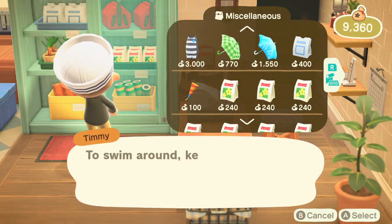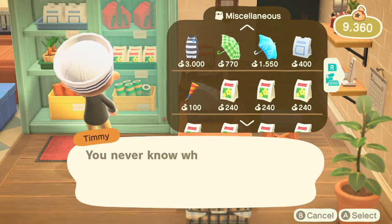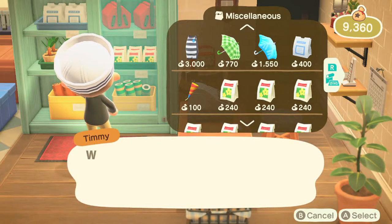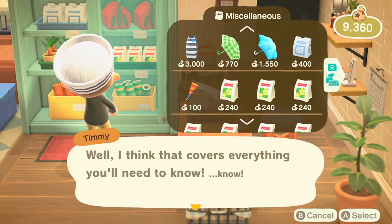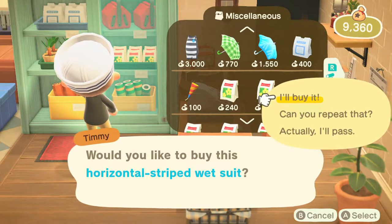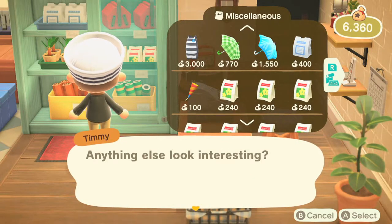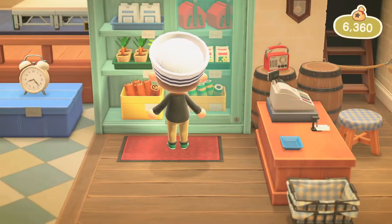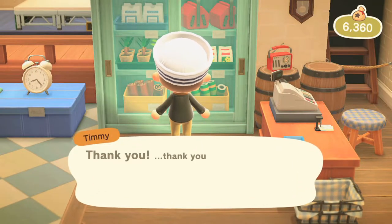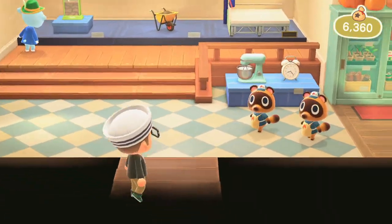Pascal is a character loved from other Animal Crossing games. I think he first appeared in Wild World and he's been in every one since — I'm not entirely sure about New Leaf, but he's been in most of them. For him not to appear in this one was upsetting some fans, and obviously he had an appearance in this update in some way, shape, or form.